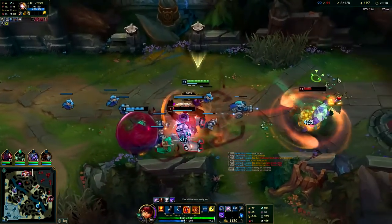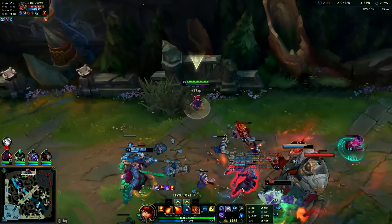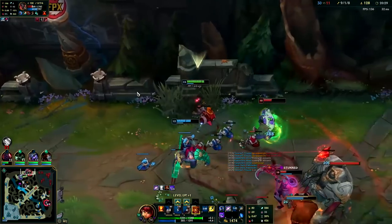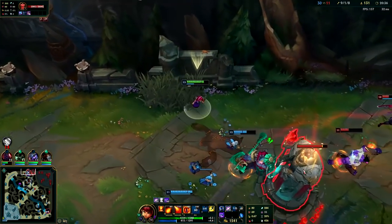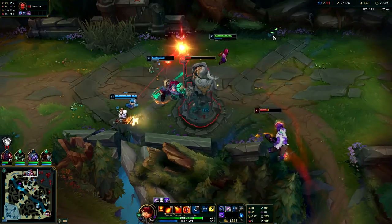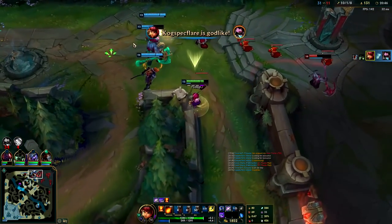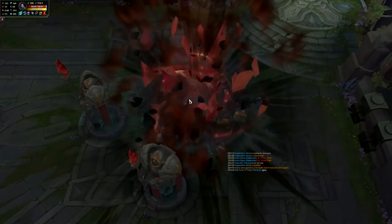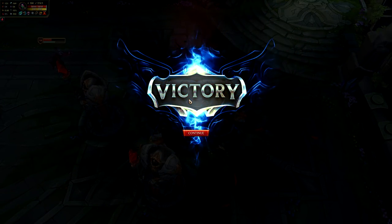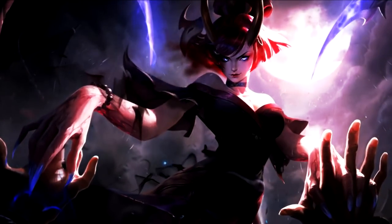Double stun, ignite Mundo — that was really strong. Get Tibbers on him, need to use my Spellbinder. Got him — I can flash Q him. That's GG guys. That's how you play Annie mid: don't focus on necessarily killing your opponent, just farm up, play around smart Predator roams, and play around your ultimate. I hope you guys enjoyed this video — my name is Kingstix, thank you for watching and I'll catch you guys next time.